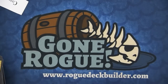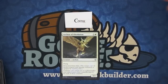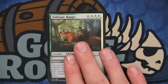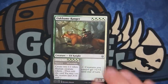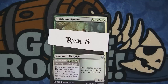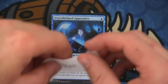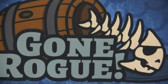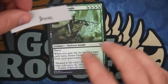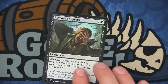Cody gets the Archon of Absolution. The Oakhame Ranger goes to Ryan S. Next one is the Overwhelmed Apprentice — really good limited card — goes to Russ. June gets the Deathless Knight. Next one is Revenge Ravens — I want to rip this card up, it's the most annoying card in limited — goes to Mark. Drown in the Lock foil goes to Michael K.